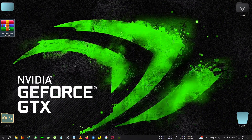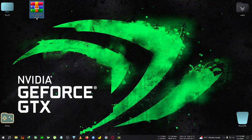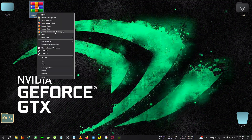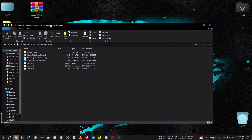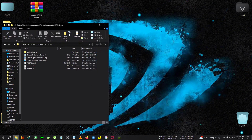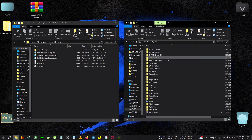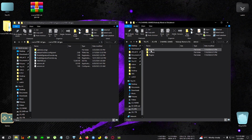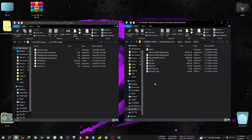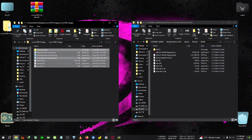First of all, we will need this zip file — Nobody Wants to Die FSR3 for all GPUs. We're going to extract it to the desktop. Then we're going to go inside the directory, navigate to the installation folder of Nobody Wants to Die, go inside the DatNoir folder, then Binaries, then Win64, where the DatNoir-Win64-Shipping.exe is located.